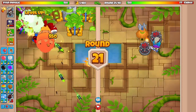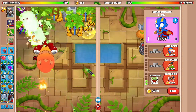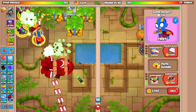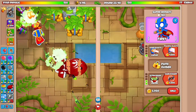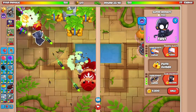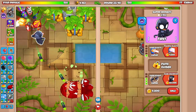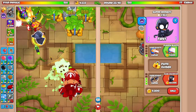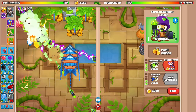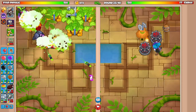How are we going to defend this, dude? We definitely want the Dark Knight. We're actually getting income very fast from our farms, which is nice. I want to send them a ZOMG. Will this defend a BFB with no boost? I don't know. I might go for the Rocket Storm ability as well. Yeah, we're good — we're good against that.